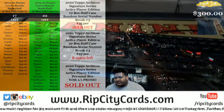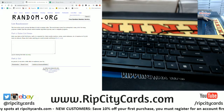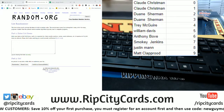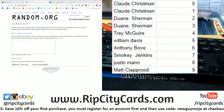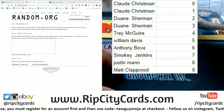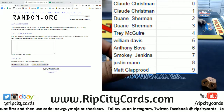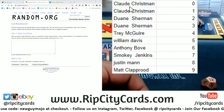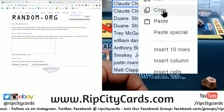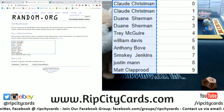Alright, let's head over to the randomizer — there it is on the screen. This list is not set in stone; we need to randomize the names. I'm going to go 12 times with the names, then 12 times with the numbers, and then we're going to match them up. Good luck everybody.